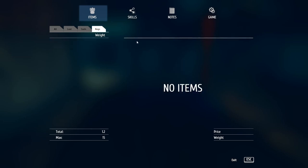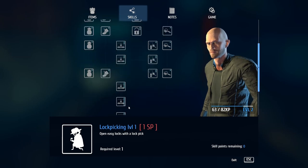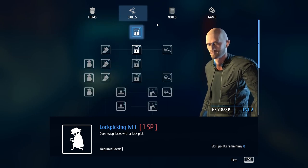I put my key in the little storage locker downstairs. Under Skills, I just found out last time I need to unlock the lockpicking skill. I've got zero skill points right now. I need 82 experience points to reach level two, where you open up a skill tree to get better at thieving.